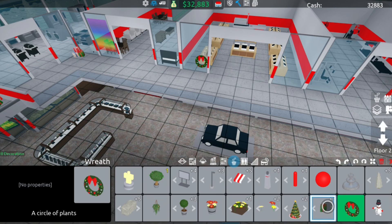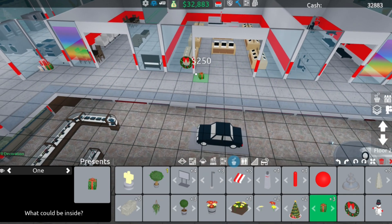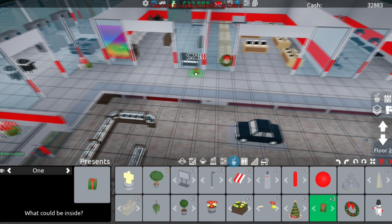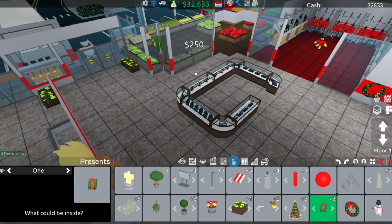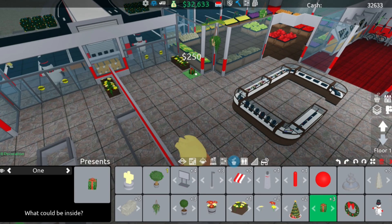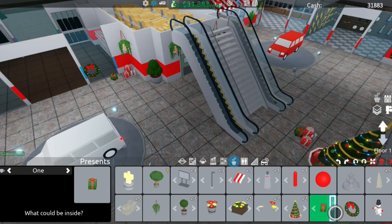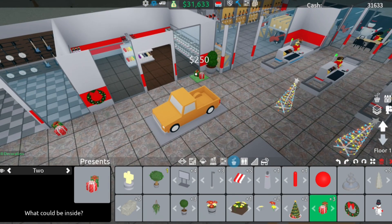We have the two gifts right here and we also have the one gift. I wonder if it changes color — it doesn't change color. Can we rotate it? I don't think we can rotate it — oh, you can rotate it! Okay, let's place them down scattered around everywhere.